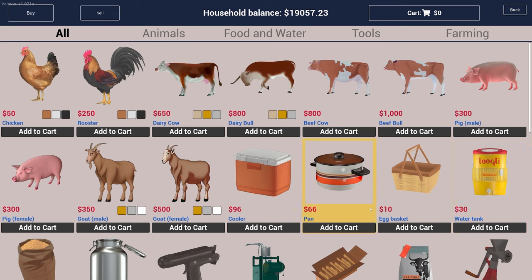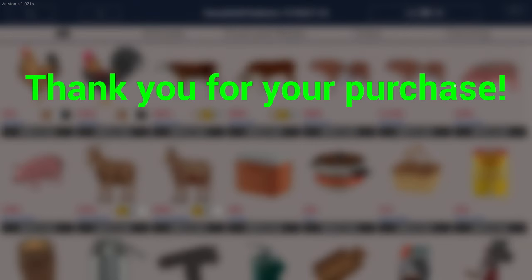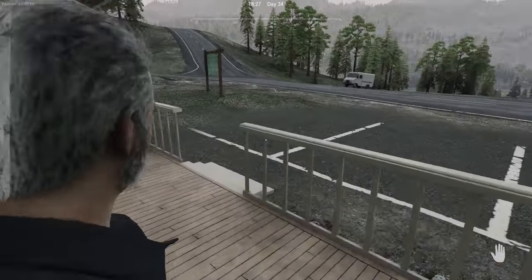Now we need beef cows. They only come in one color and one shape. Let's get one bull and three ladies. All right, let's get these guys loaded up and back to the ranch.